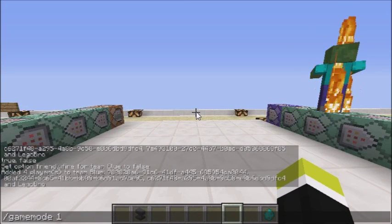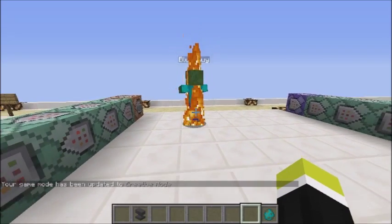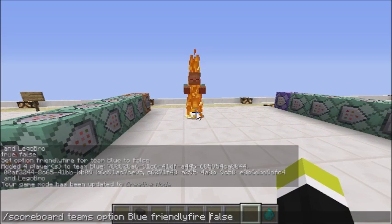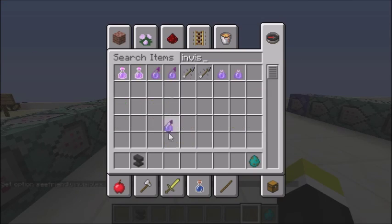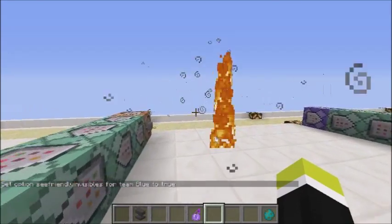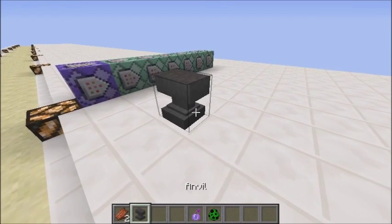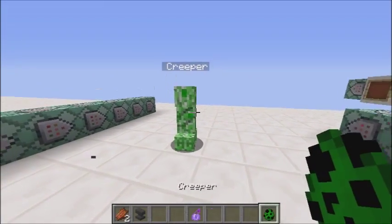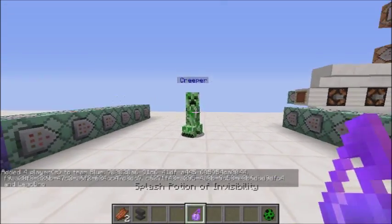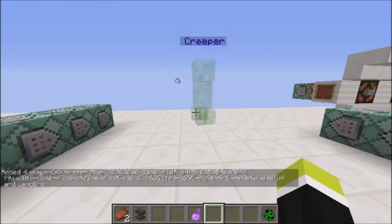Then we've got 'seefriendlyinvisibles'. So 'scoreboard teams option blue seefriendlyinvisibles true'. If we give a creeper invisibility — we need to give him a name — we add him to the blue team, and because he's invisible and we're both on the blue team, you can actually still see him. That's pretty cool.